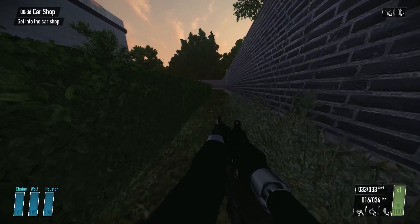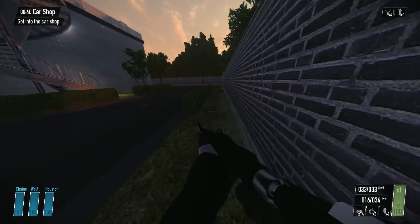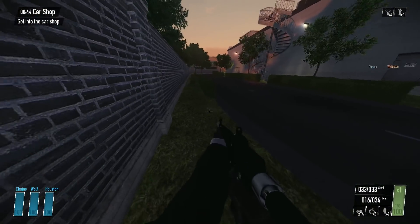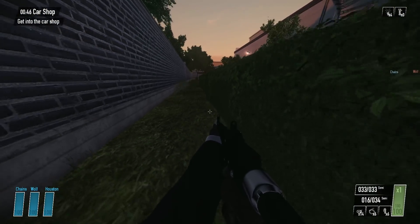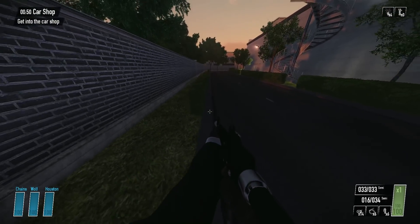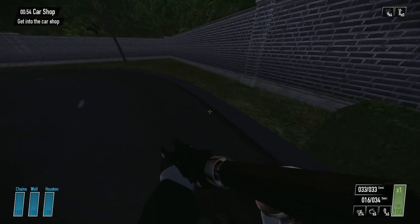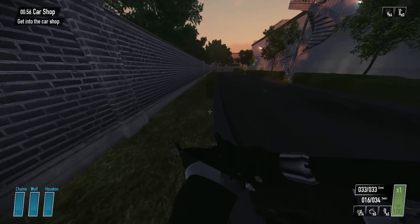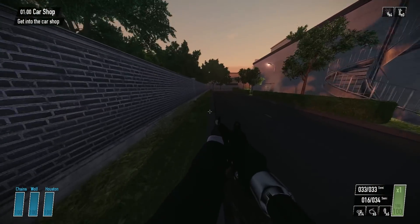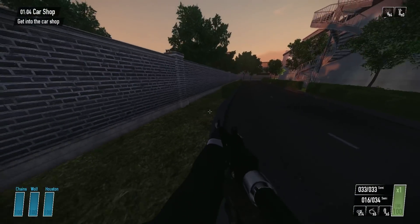I actually found this out in my Mythbusters number two video. In the heist car shop, if you line up yourself perfectly with the edge of these bushes, you can slide across them. I don't know how it works. It doesn't really affect the game, but it's strange nonetheless — it really shouldn't do that. Why are the bushes so slidey?